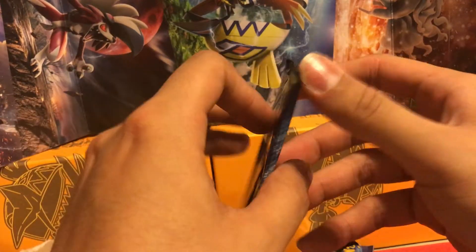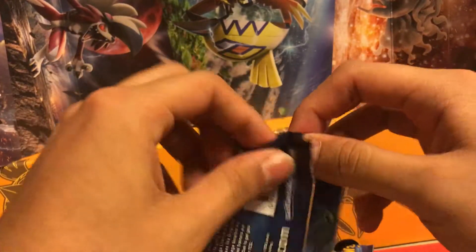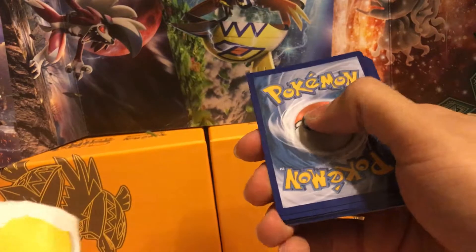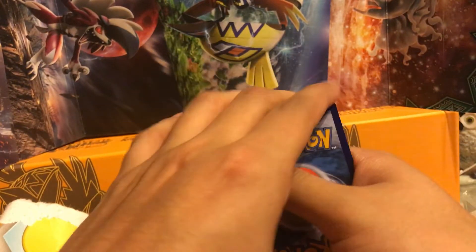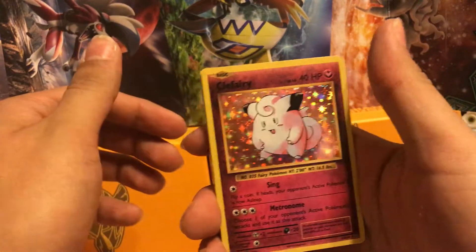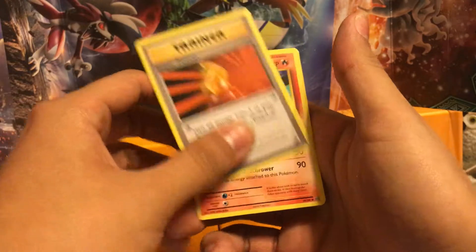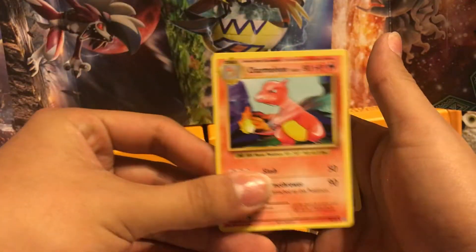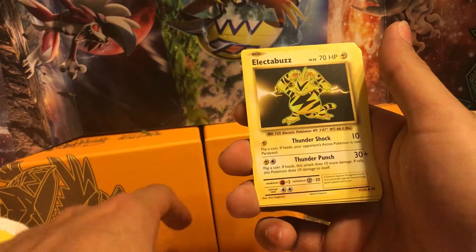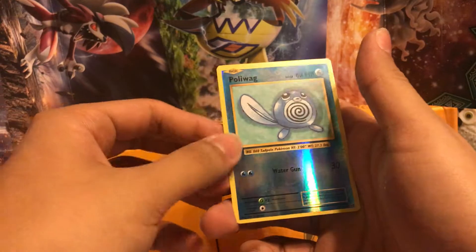Let's do the Evolutions pack. I think I know the pack trick by now — it was four. We got an Eevee Holo, really cool, I like the background on that one. A DCE, a Super Potion, Charmeleon — need those for possibly using the new Charizard GX coming out in Burning Shadows — Vulpix, Electabuzz, Magikarp, Ghastly, and a Reverse Holo Poliwag.